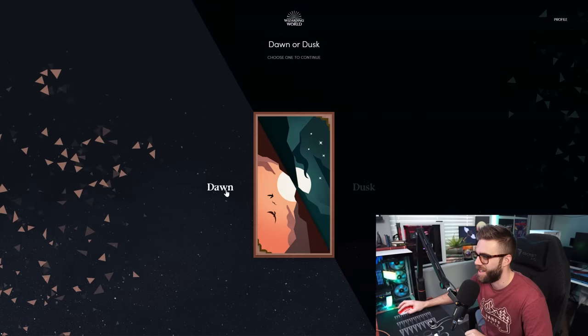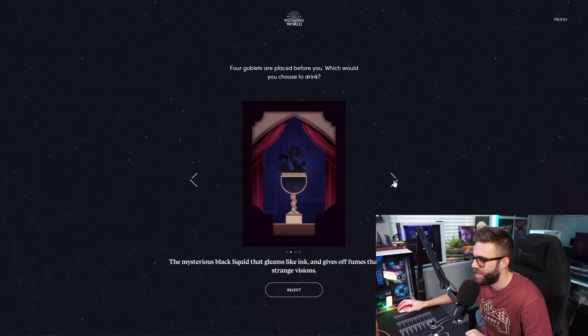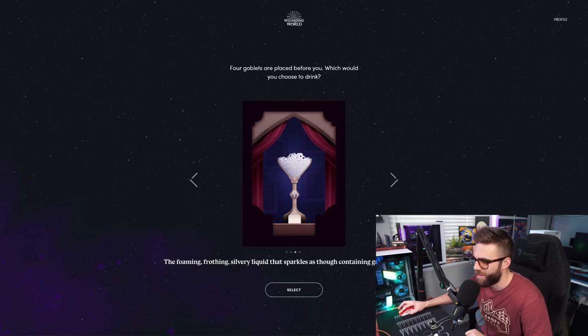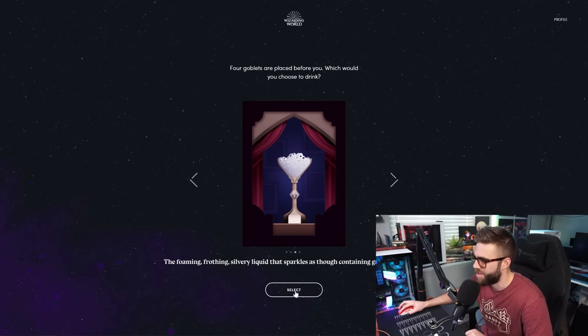First question: Dawn or dusk? I'm a morning person so I'm going to go ahead and pick dawn. Next: four goblets are placed before you, which would you choose to drink? There's a maroon colored one, a black one, a white one, and a bright golden liquid one. Then there's a foaming, frothing silver liquid that sparkles and contains ground diamonds — that gives you strange visions. I'm going to go with that one. Who wouldn't want to drink diamonds?